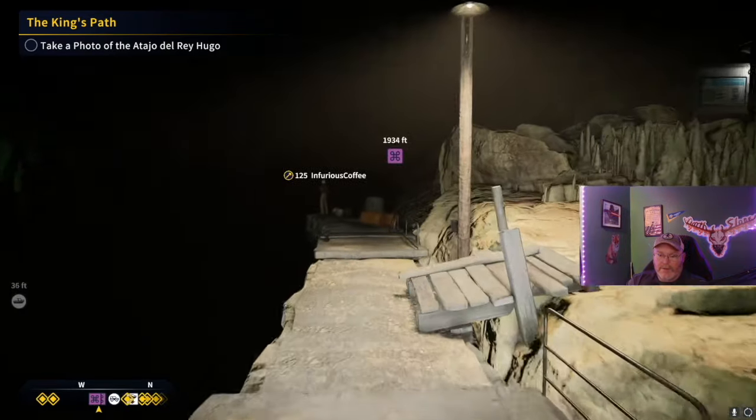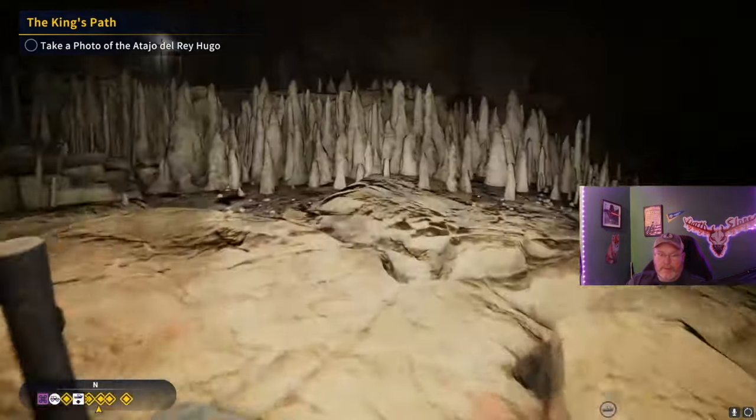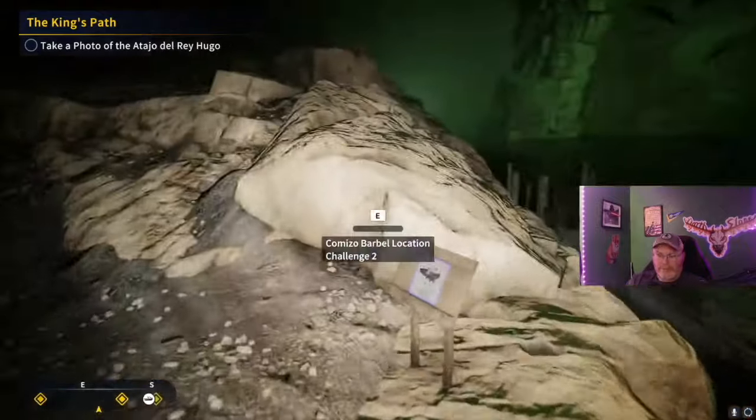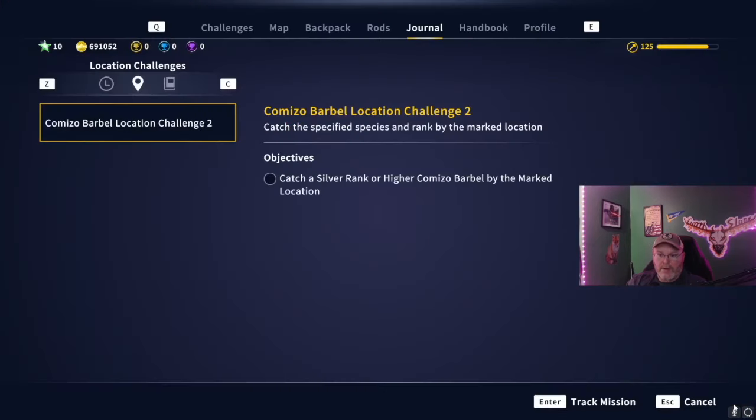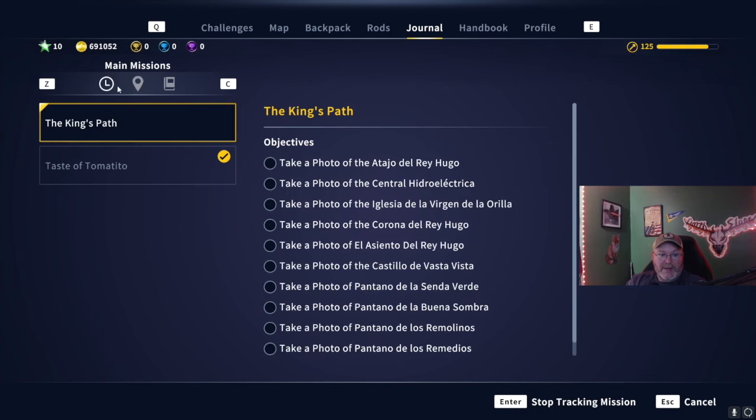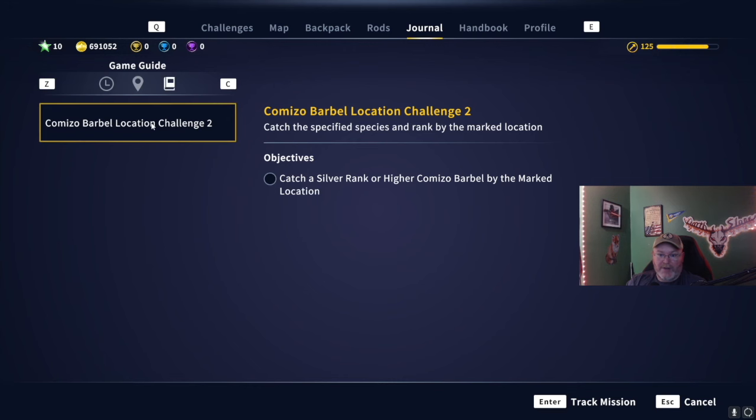Oh, we got something over here — a little something something. What's this? Cosmil Barbell location challenge! Location challenges! So we have main missions and now we have location challenges: catch a silver rank or higher Cosmil Barbell at the marked location.